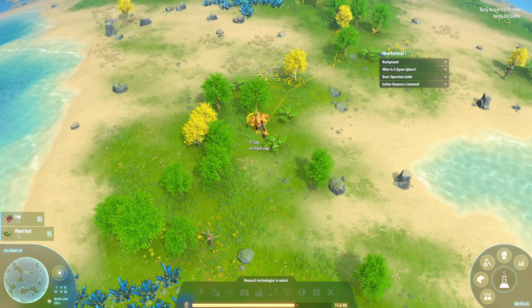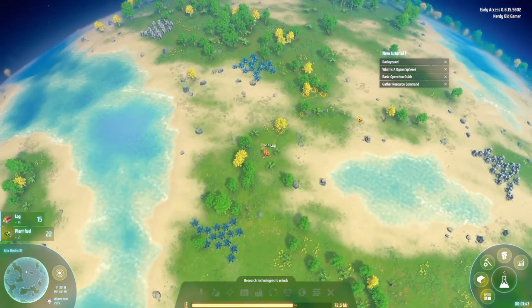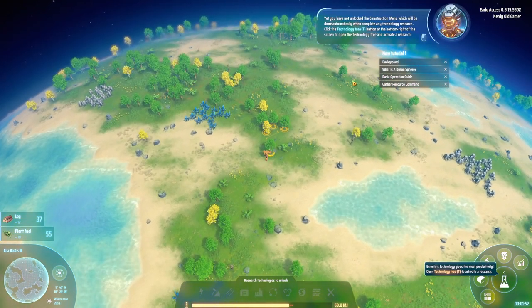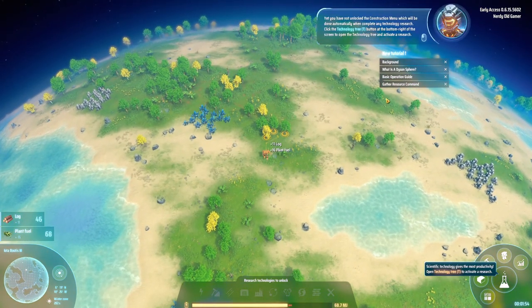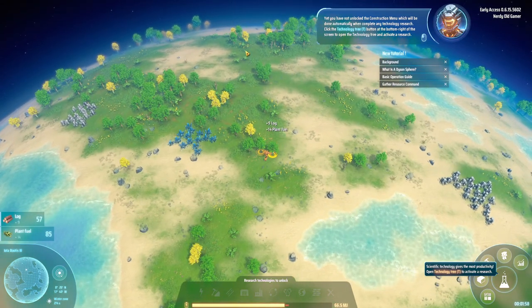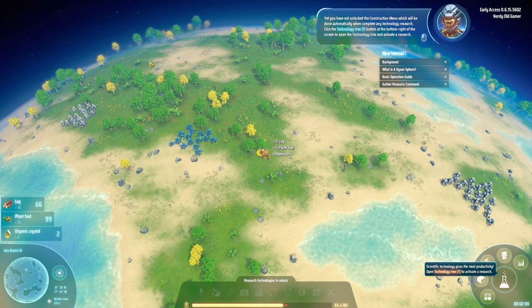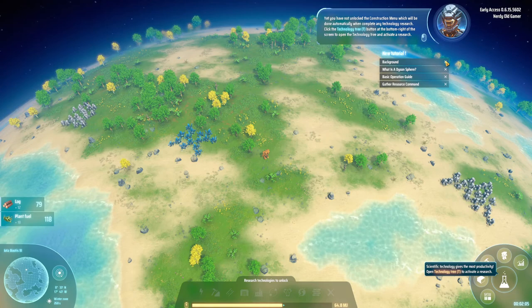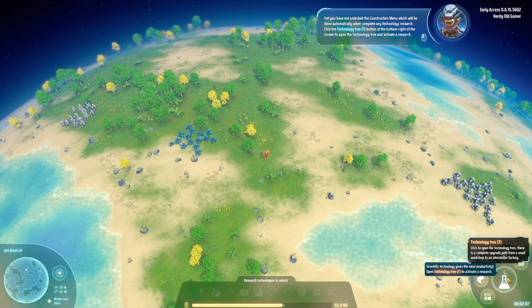Let's grab some trees while we're going. I don't see copper. The game says we haven't unlocked the construction menu yet — that'll be done automatically when we complete any technology research. Click the technology tree button at the bottom right to open it and activate a research.